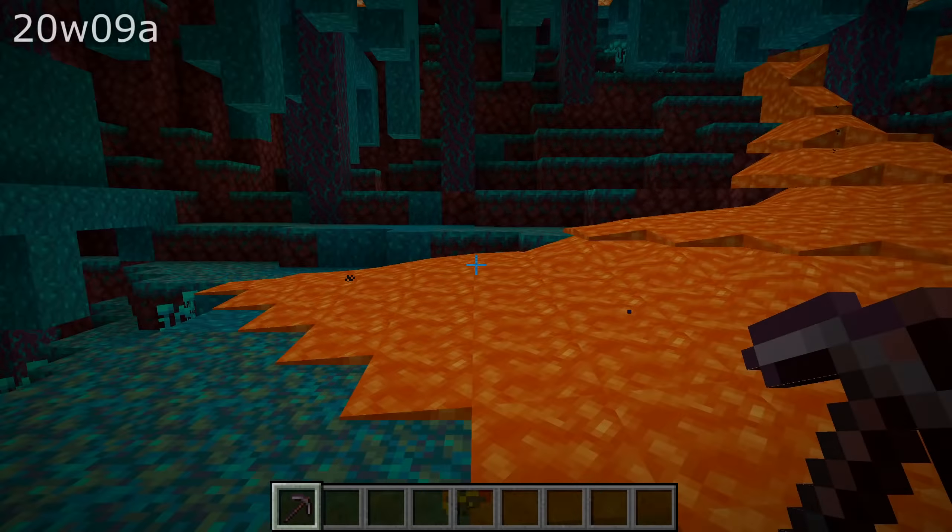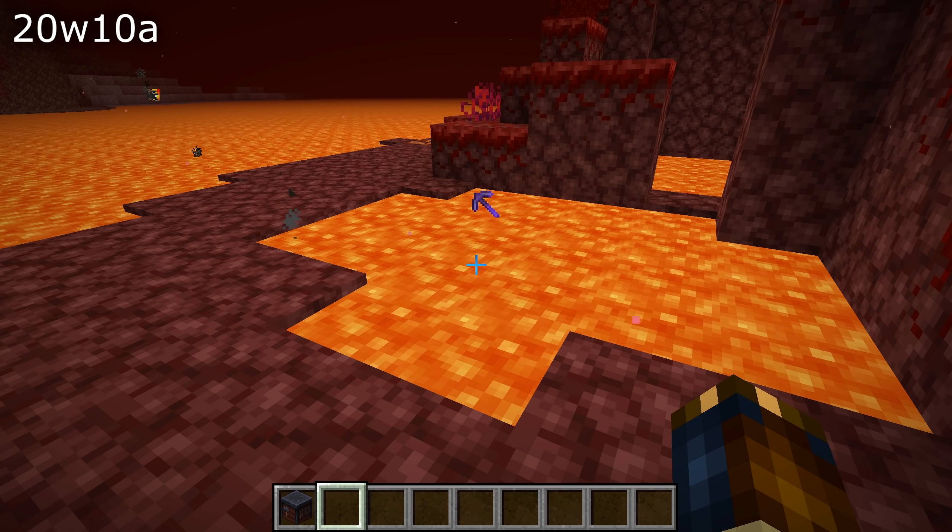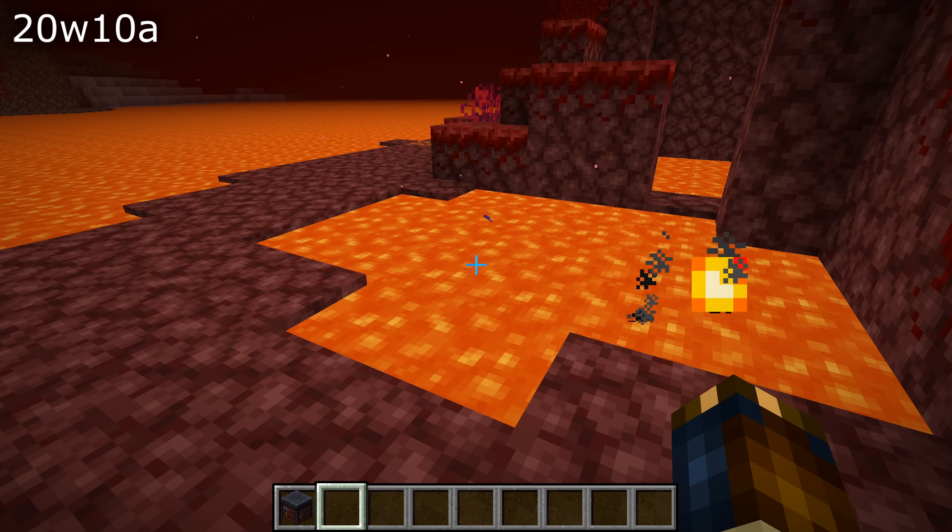Speaking of netherite, if you dropped a netherite tool or armor into lava, it would show a burning animation and sound like it was burning. That has been fixed in this version.